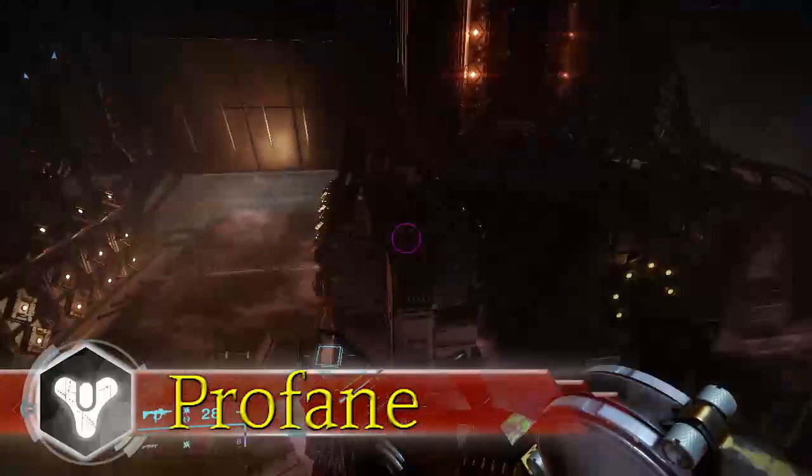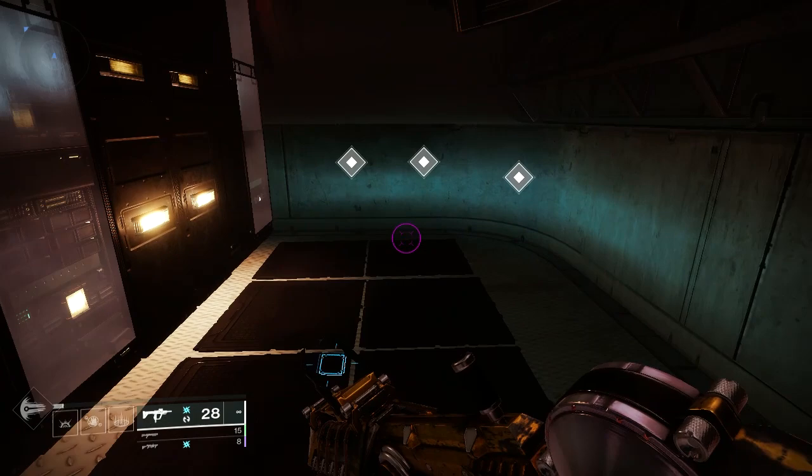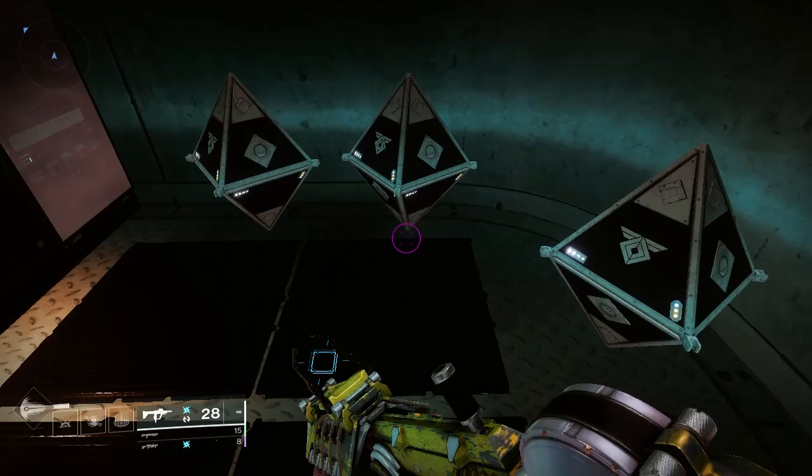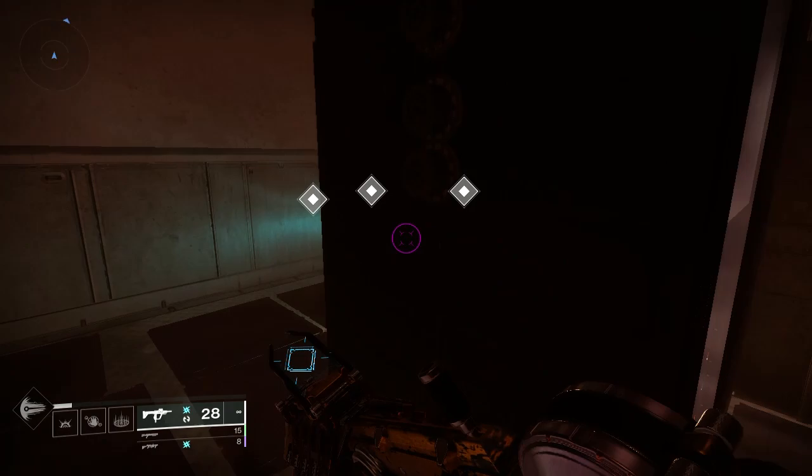Today we've got a quick announcement for everyone wondering what to do with those warmind nodes. After you've collected the 12 warmind nodes that are on Europa and on the Moon, you'll need to head back to the Helm where you can turn these in, much like the Kallus bobbleheads. There are currently four areas on the right side of the Helm where the exo frame is that you can place all 12 of these warmind nodes.